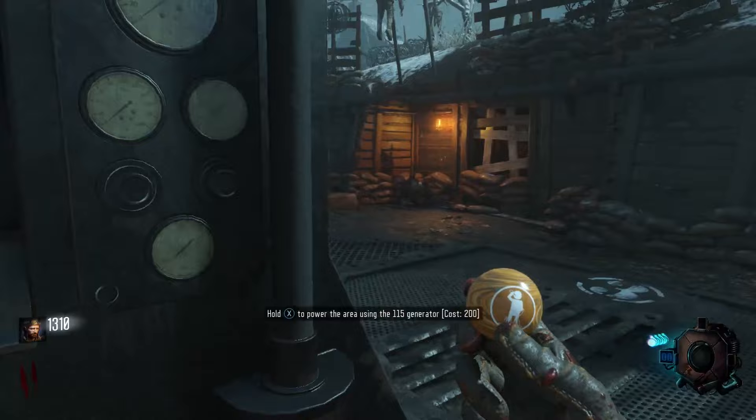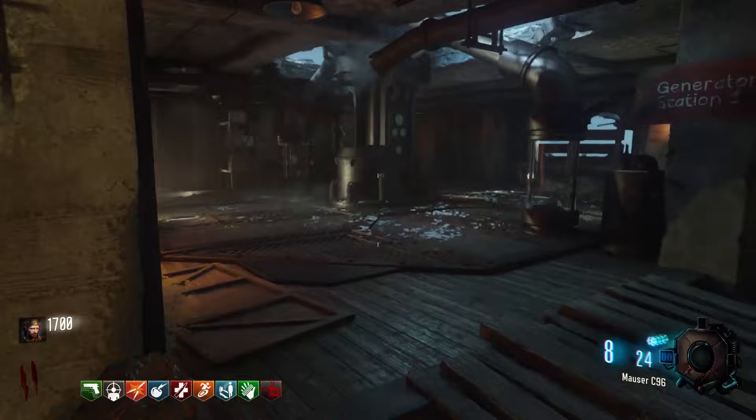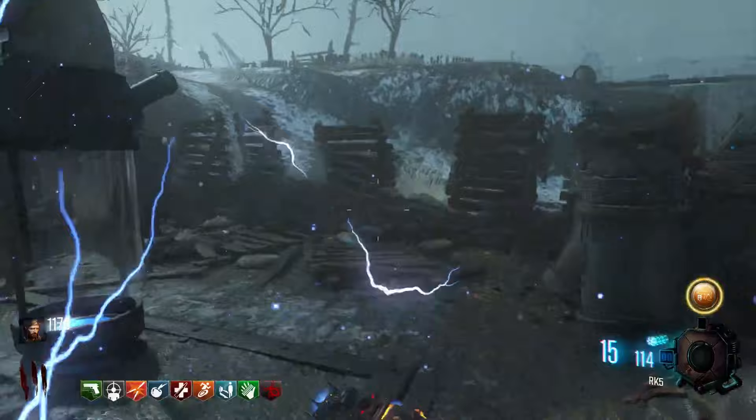Once you get a Perkaholic, grab it. Once you have your Perkaholic, head back over to the starting room and grab the Shiva and the RK5 off the wall. Then just go through the rounds until you get a Wall Power. Don't pick up any other Gobble Gums other than a Wall Power. Make sure that you buy the Shiva and the RK5 before you get your Wall Power Gobble Gum, or else it's going to completely mess this up.